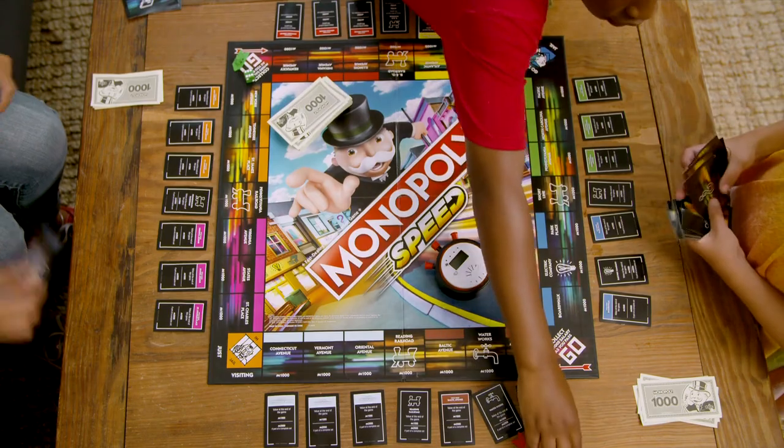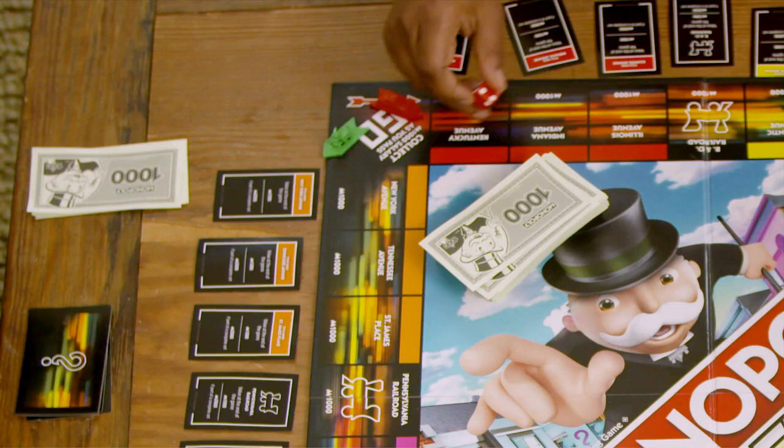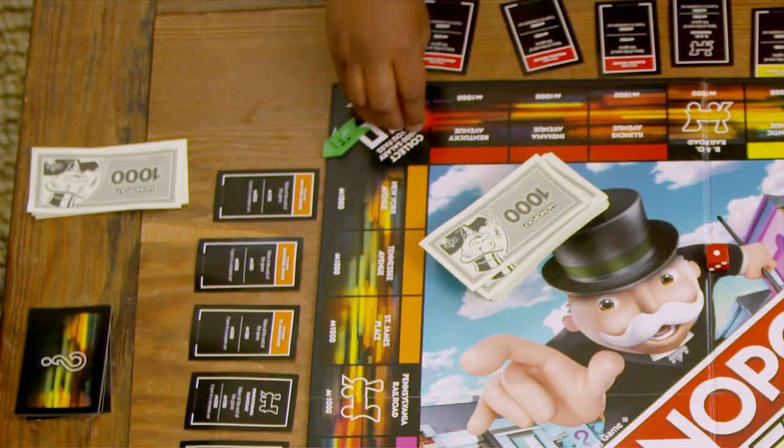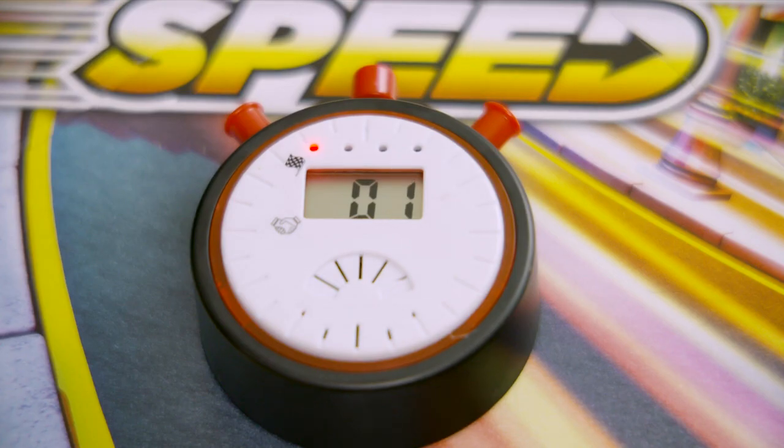Take a look at your cards so you know which properties you'll want to collect to get bonuses at the end of the game. Then each player takes a token and a matching die. Choose one of the two go spaces and place your token there. Then get ready to roll your die. The youngest player may hit the button on the timer to start the game. The timer will count down from three seconds. Then listen for the zoom sound, which means the first buying stage has begun.